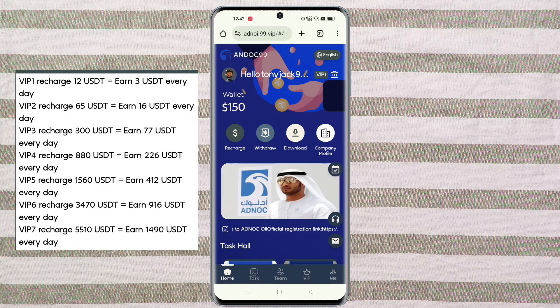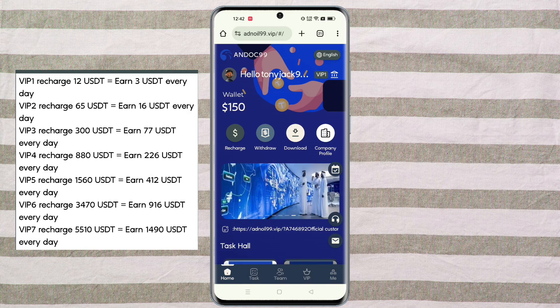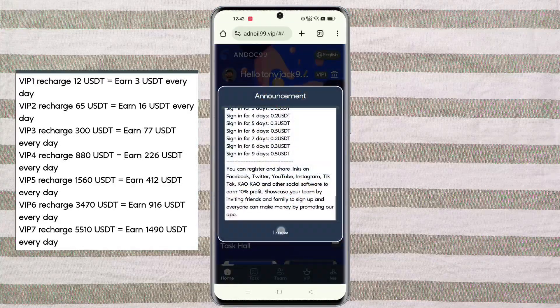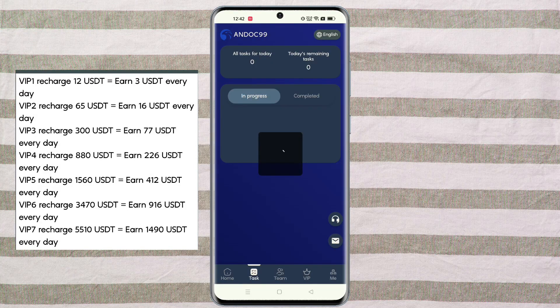You will need to enter your amount, withdrawal address, and login password, then click on the confirm option. After entering all your details, click confirm and wait about one to two seconds. You can see the bid row is processing, and then you can see bid row successfully completed.